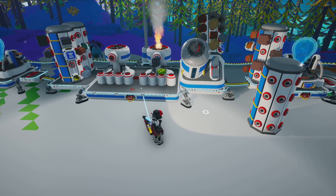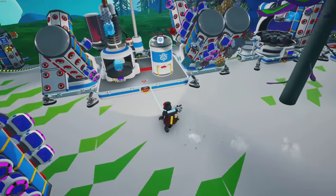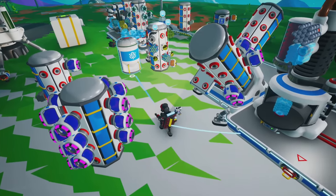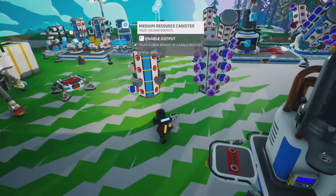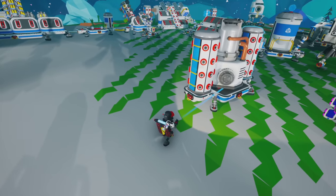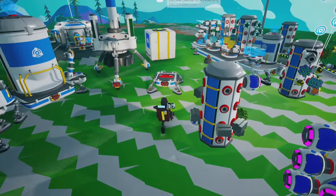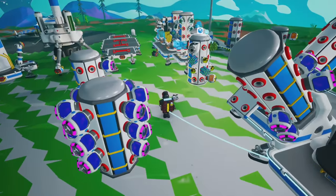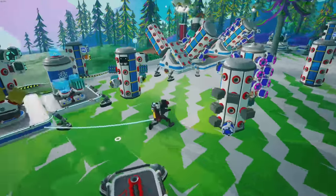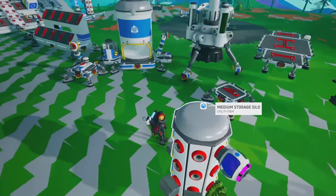Oh my gosh, this is the best thing ever — it's gathering all one resource automatically! I love it. Let's grab the graphite off this one too, it's gonna be full. Now let's see about getting this large platform with a chemistry lab. Actually, let me just make another chemistry lab. Chemistry lab requires tungsten, glass, and ceramic. It's kind of funny — just like that, my favorite storage medium is no longer the medium storage silo, it's these canisters.